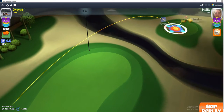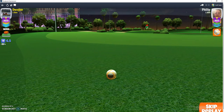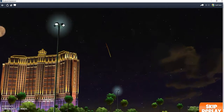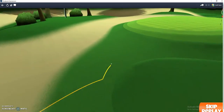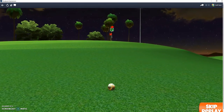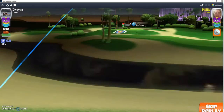Now we have Dwayne's second shot. This time we have a six and a half mile tailwind cross to the right, which helps with this hole for this angle. He goes for his overpowered wedge, happens to get a good bounce, but just not quite enough distance to get there and ends up in the rough short of the green.